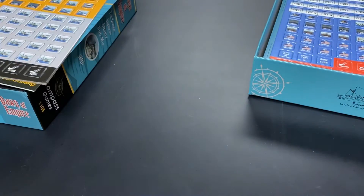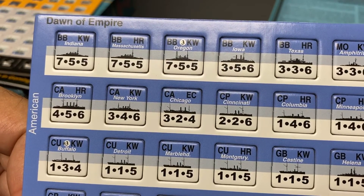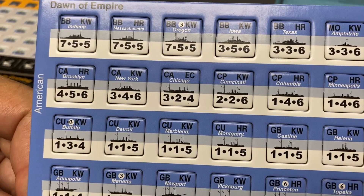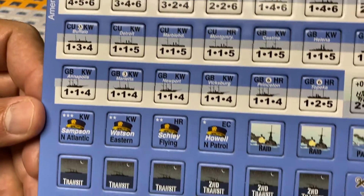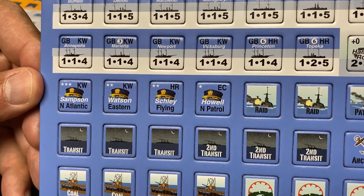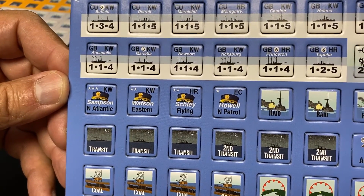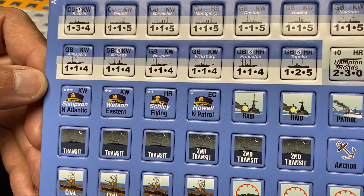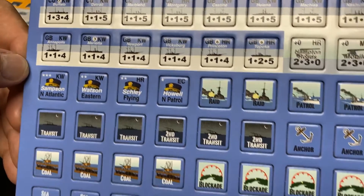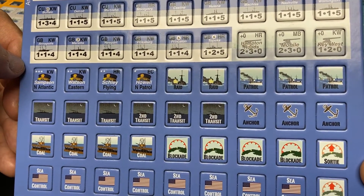Let's take a look at the other counter sheet — this one contains the US ships. You have the battleships Indiana and Massachusetts, and the New York, which starts in Key West. You have four commanders: Sampson commanding the North Atlantic Squadron, Watson the Eastern Squadron, their ports shown in the top right corner. There are a more substantial number of order markers for the United States.